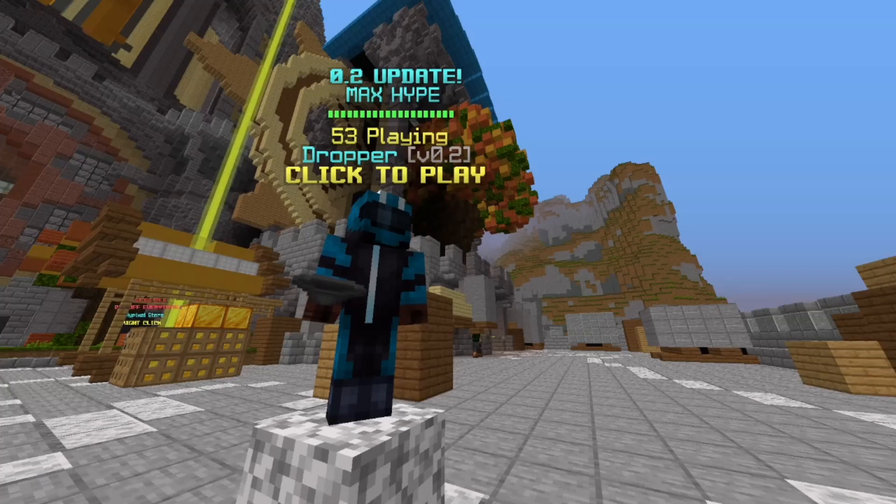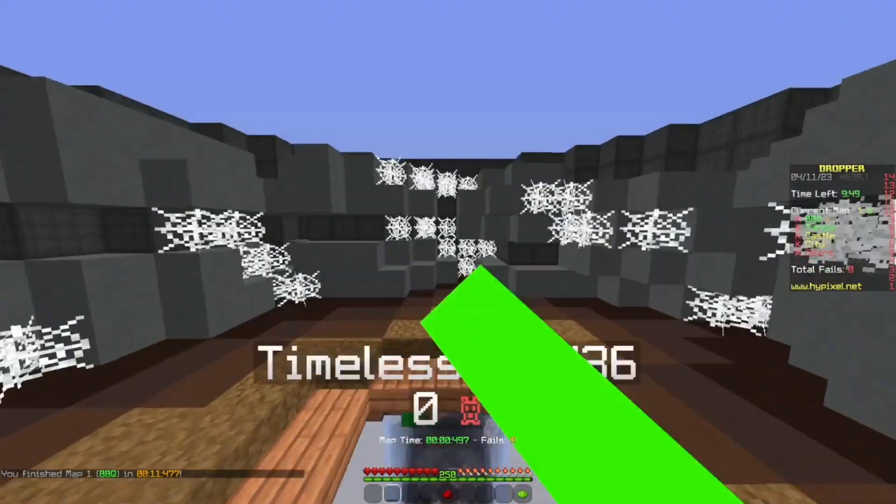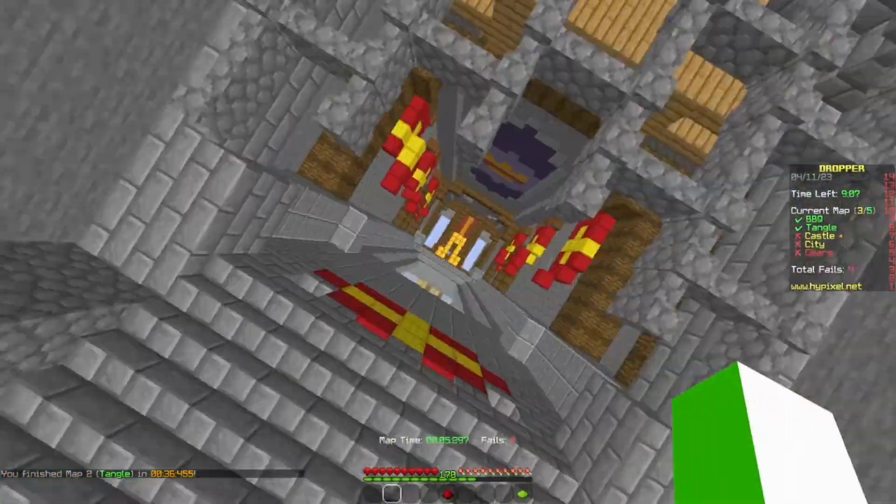Dropper is a relatively new Hypixel game mode in the Prototype Lobby. However, it currently has one huge problem that not many people know about. So let me explain.